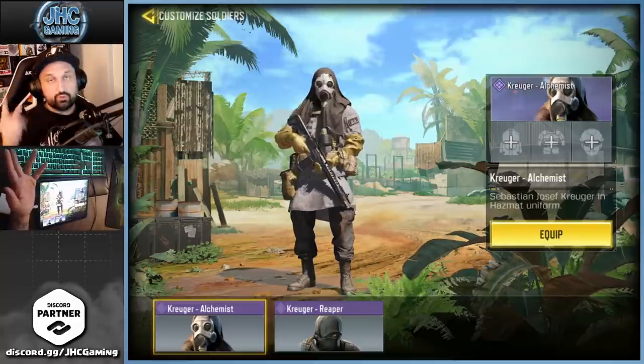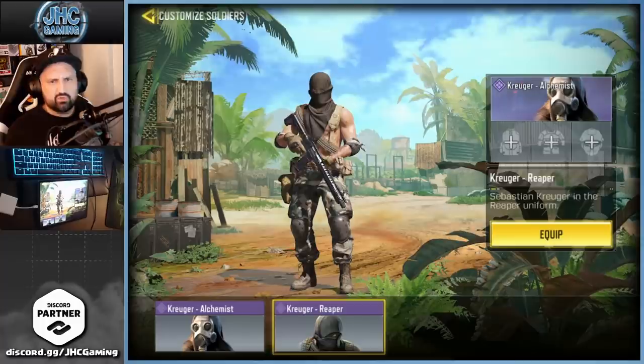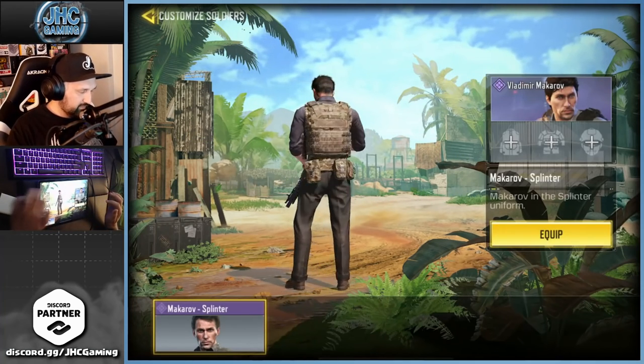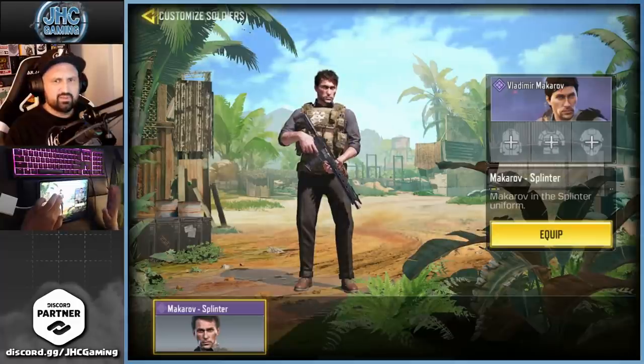Kruger — I only have two. Kruger Alchemist I really like, and Kruger Reaper. We just got a new Russian Merc that looks like Kruger — I like that one a lot. Some guys say 'ear reveal,' right? Now we've got Makarov — I'm pretty sure I missed the first one, and the one I have is from a battle pass.